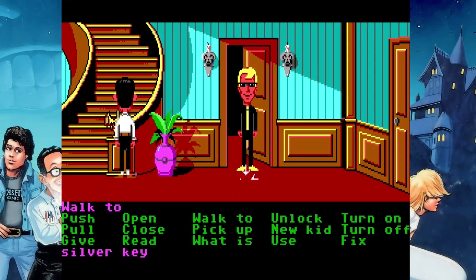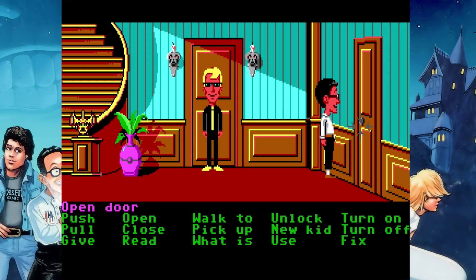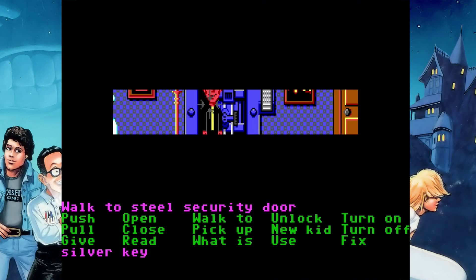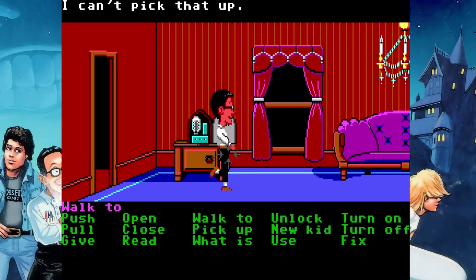Ron Gilbert was working on Coronis Rift at the time, and Gary Winnick was working on an adaptation of Labyrinth — that's right, David Bowie's Labyrinth — and they created Maniac Mansion together after that. If you bring Bernard up here to the security door, do not read the inscription on the keypad — it'll cause the house to blow up. Also, only Bernard can open up the radio and pick up the old radio tube in here.